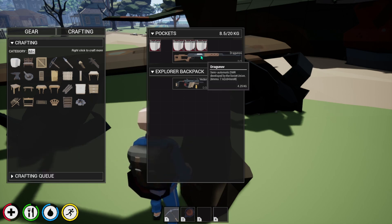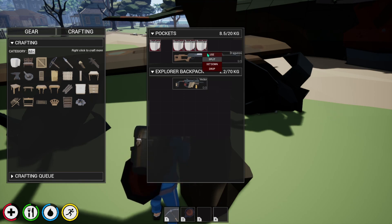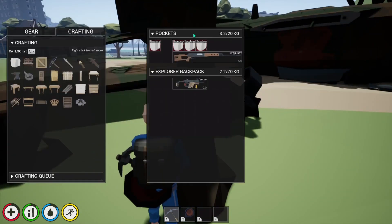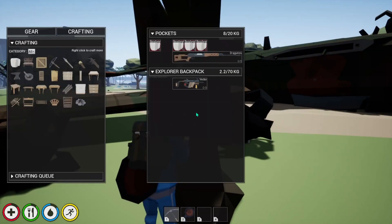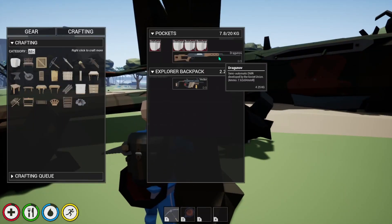So we've made about 20 bandages, and I'm going to be using quite a few of them. But I am glad we found this airplane, because that means I could probably loot it. Already found a couple guns, which I like.